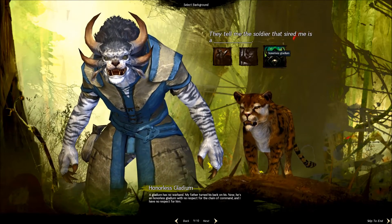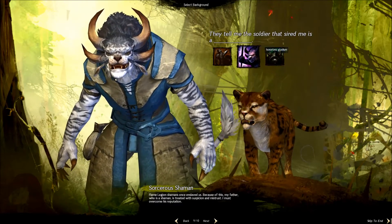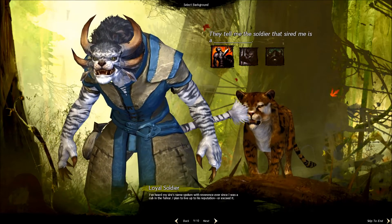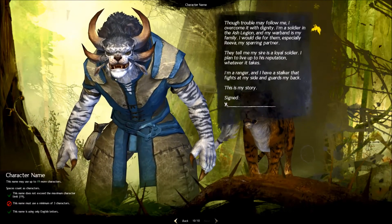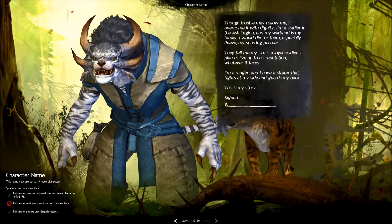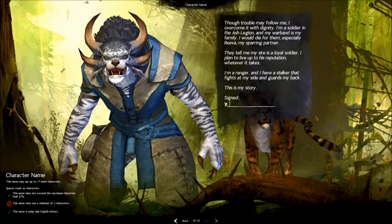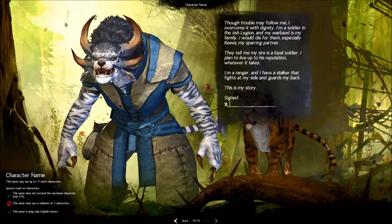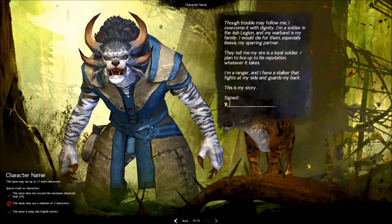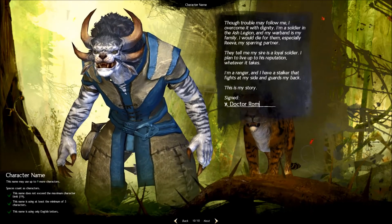They tell me the soldier that sired me is a loyal soldier — I will have the loyal. I am a soldier of the Ash Legion and my warband is my family. I would die for them, especially Reva, my sparring partner. They tell me my sire is a loyal soldier and I plan to live up to his reputation, whatever it takes. I am a ranger and I have a stalker that fights at my side. This is my story. Signed — Doctor Necromancer.